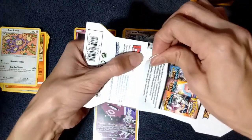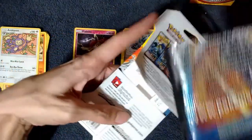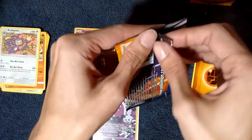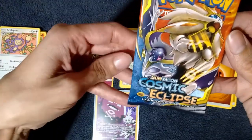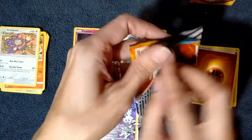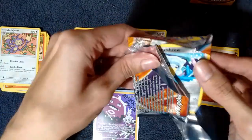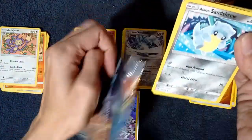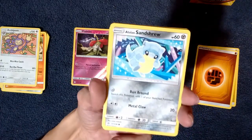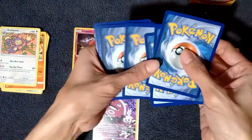You just need to pull one more — a GX or a tag team. Another secret rare. Look at that — a little bit more luck on that one. Oh, look what I got right off the hop — that's cool. See? You just have to ask. That goes with my Sandslash.